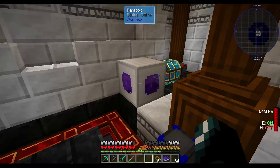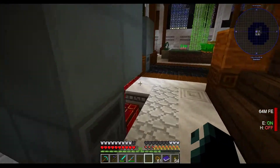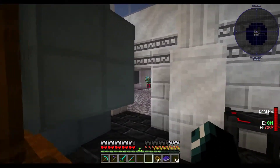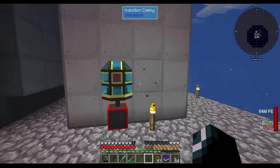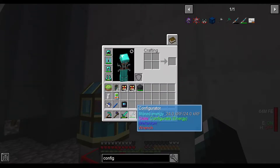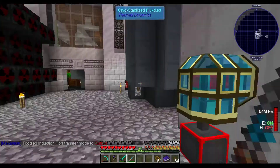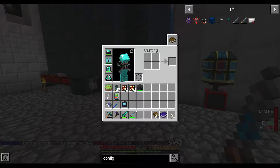Hello and welcome back to Sky Factory 4. I ended up figuring out what was wrong with the big multi-block here, but I did it during the loop so it's not currently functioning. I needed to build a configurator and then go ahead and whack it — toggle transfer mode to output. That helps.